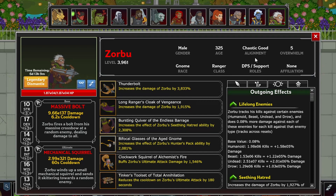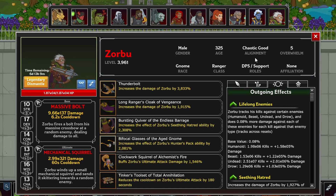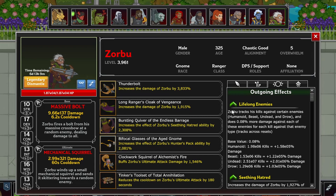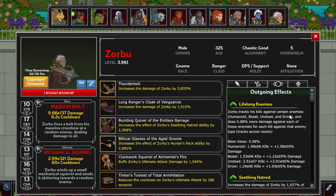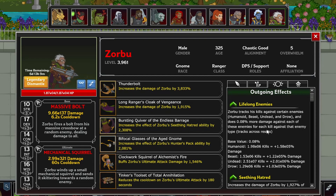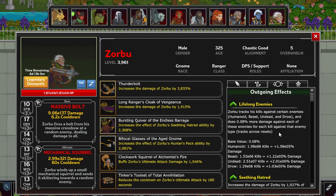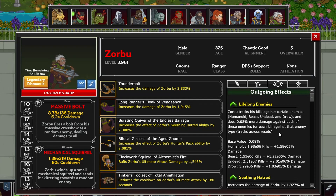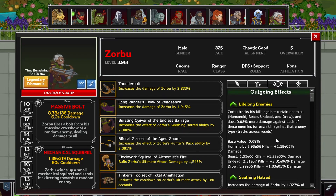But that doesn't mean he doesn't synergize well with a specific type of support, and we'll get into that after I break down his mechanics in detail. The most important mechanic behind Zorbu is Lifelong Enemies, where he permanently tracks his kills against humanoid, beast, undead, and drow, and will deal 0.08% more damage against each of those enemy types for each kill. With Lifelong Enemies, we're just talking multiplying your farmed kills by 0.08 for the increase.